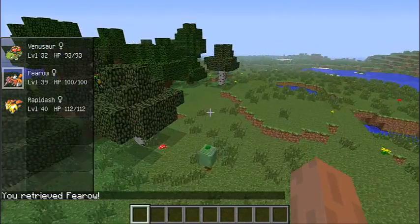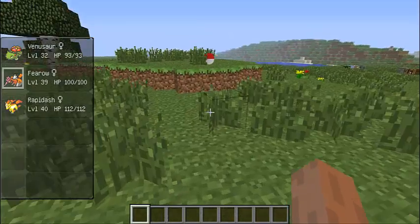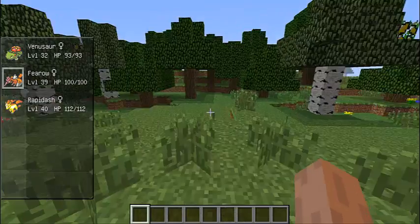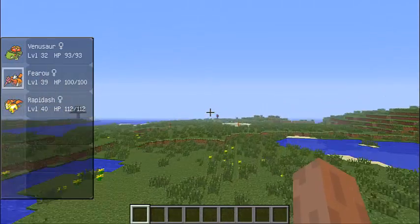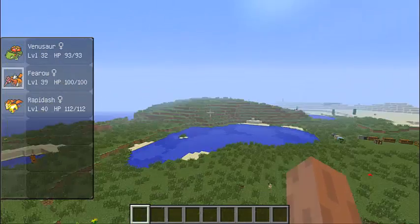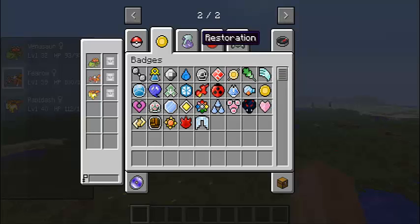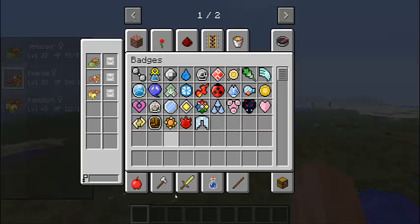Right here is an apricorn tree — you just break it and an apricorn will pop out. Now let's see if we can find a trainer. There are random trainers that wander around. I'd better show you the Pokedex too — you open it up and it has all this info.